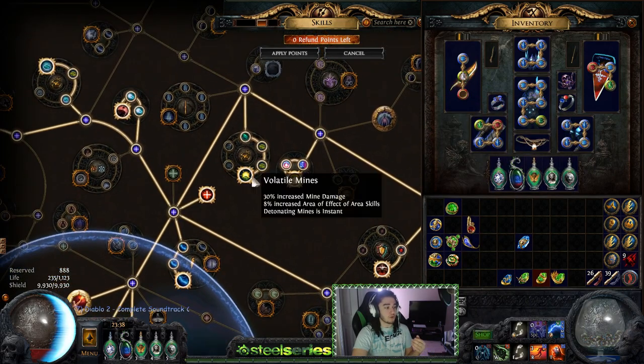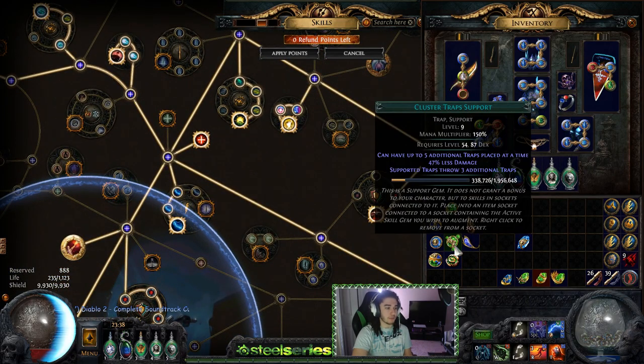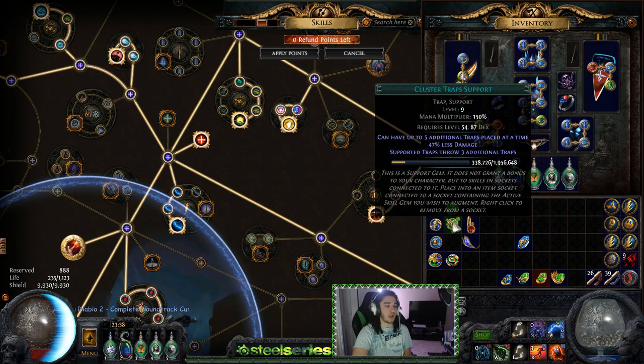There are also some other support gems you can use, like Cluster Trap. Cluster Trap is unique to traps — you can have up to five additional traps placed. Instead of throwing one trap, you throw four because you get three additional. This adds really nice AOE clear, except they just nerfed the AOE scaling of about 95% of most spells, so this kind of took a huge hit to the face as well.